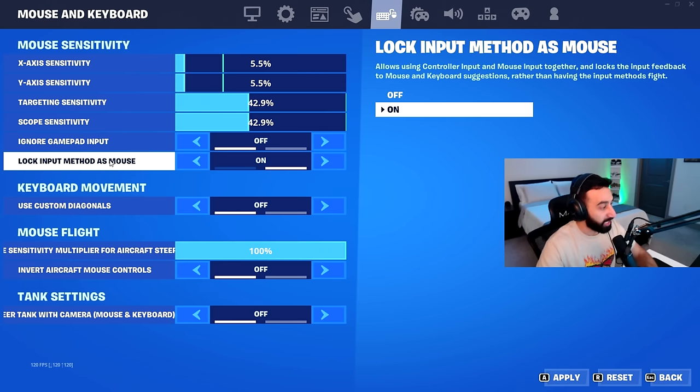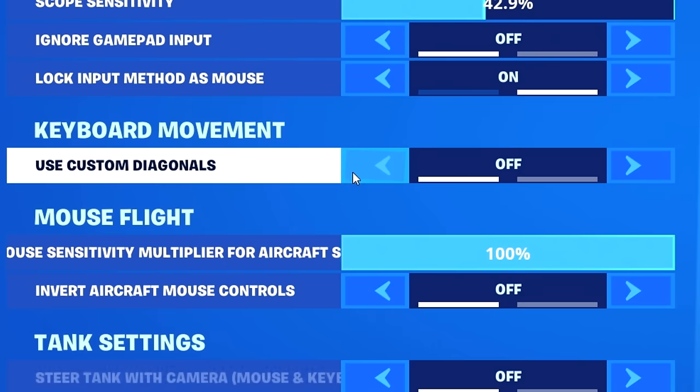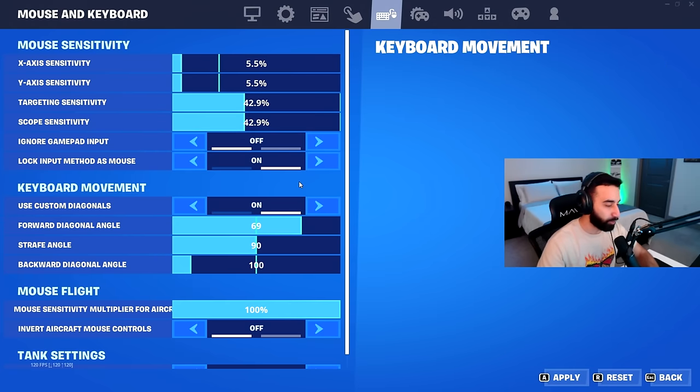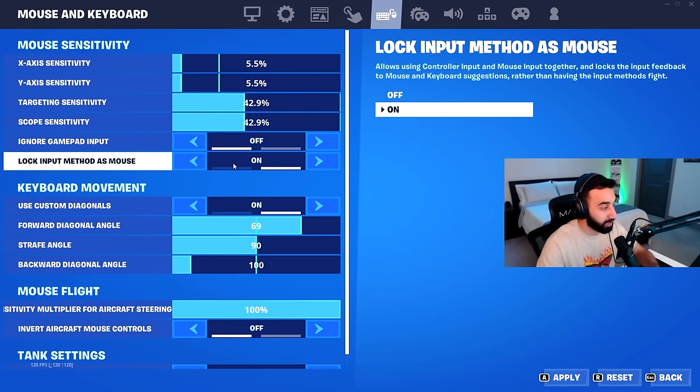I have lock input method set to mouse because I use a third-party program for double movement. The game now has a built-in double movement option called custom diagonals, but I have it off because it causes a bug where my character looks up when I go left or right while gliding. When I figure that out, I'll switch to the in-game setting.